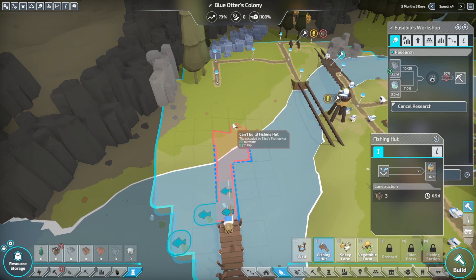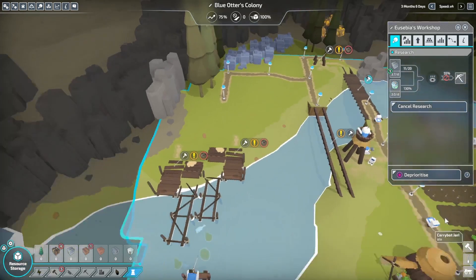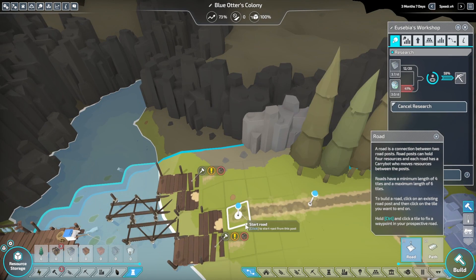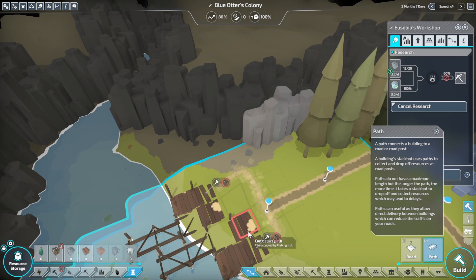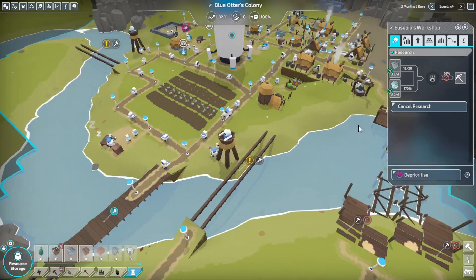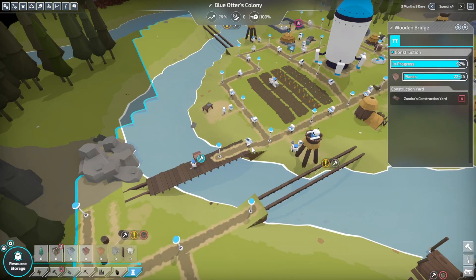Flip this — yes. And that one there, and that one there. We can have a path and another path. This bridge looks like it's almost done.